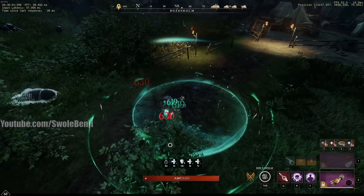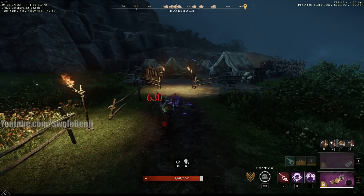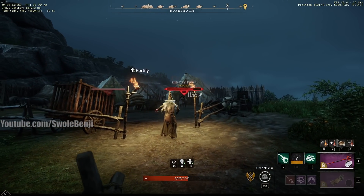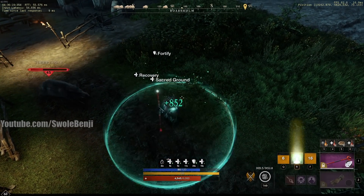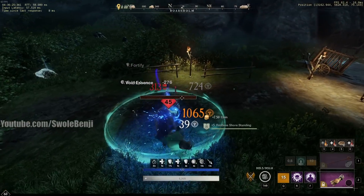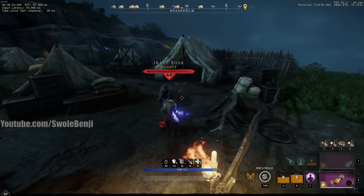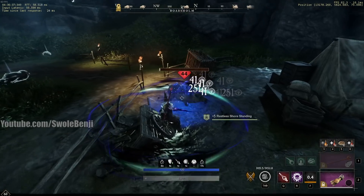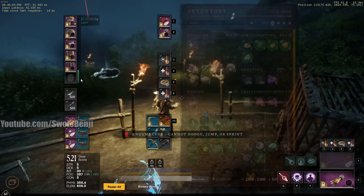I'm curious just how much this heals, so let me demonstrate. Find a boar, slap them with three heavy attacks — that's two, that's three — dodge, cast Orb of Protection at my feet, cast this: 852 a second. It's over. Then you switch to the void gauntlet while meleeing — all of those are heals, all of that is life leeching, the orb is a heal over time, and when that circle pops up around you that's another heal over time. You just have so much healing that nothing will ever kill you unless it one-shots you.